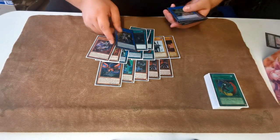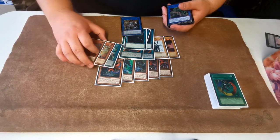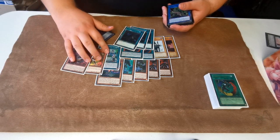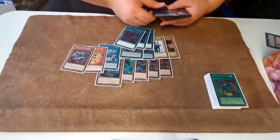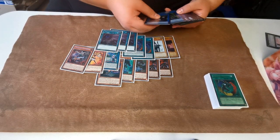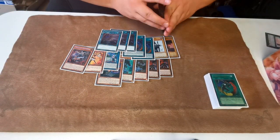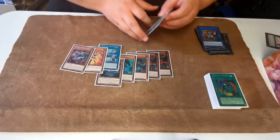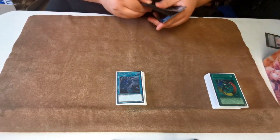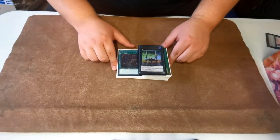You can play the Sky Striker package instead if you want — instead of Access Code you can play Kagari and then play Engage and Hornet Drones, which gives you an extra space. But that dies to Belles, and a lot of people side out hand traps when they're playing against this deck because they don't do anything — Belle doesn't do anything against the main deck usually. Apart from that, it's a really fun deck — it's a nice little rogue strategy.